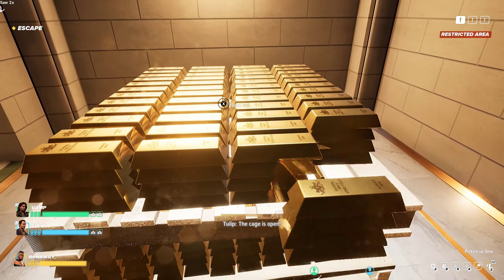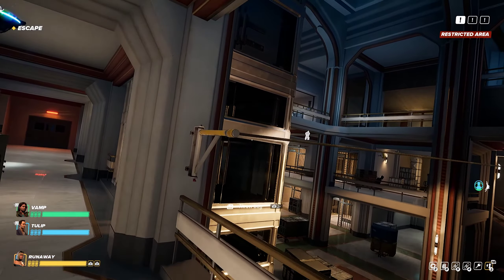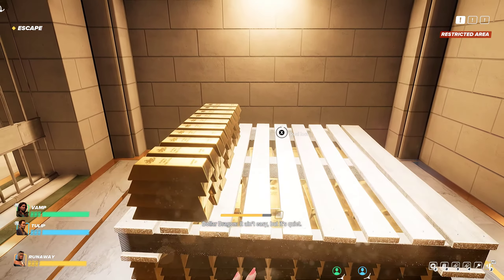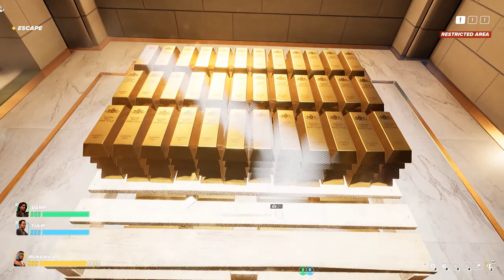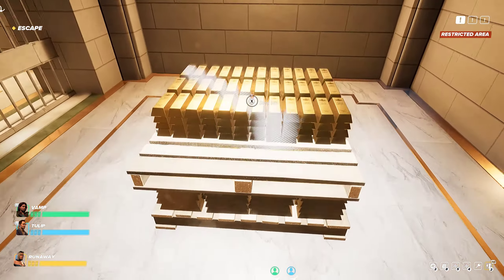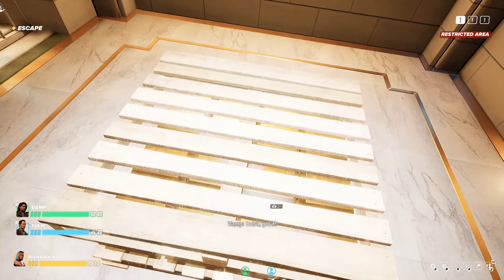I decided to get the gold first — if we have to make a break for it, make a break for it. Then I tossed it over — that's why I set up that zip line earlier. You can set up another one downstairs, which I actually discover before I leave. Downstairs on this side — I'm not sure if you can toss the bags up it or not. I didn't end up messing with it. Maybe that zipline is for consolidating bags under one stairwell and then zip-lining them all over to where you're picking them up.